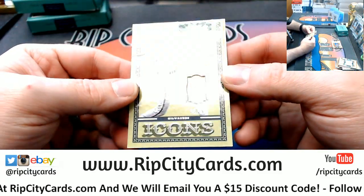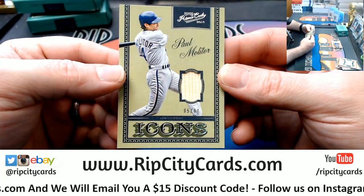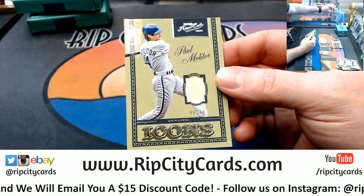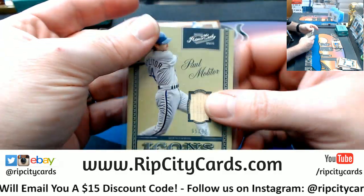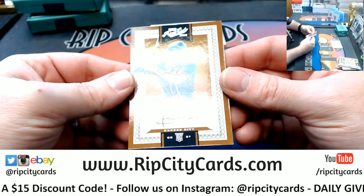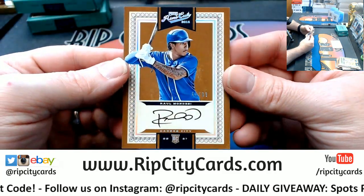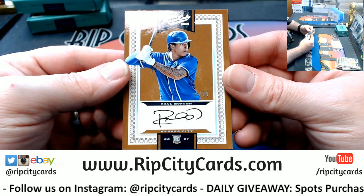A Paul Molitor, 95 out of 99 for the Brewers. Autograph, 61 out of 99, Raul Mondesi — rookie auto for the Royals. Nice card.